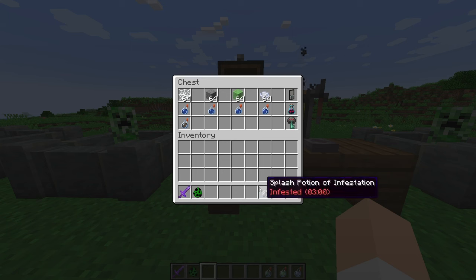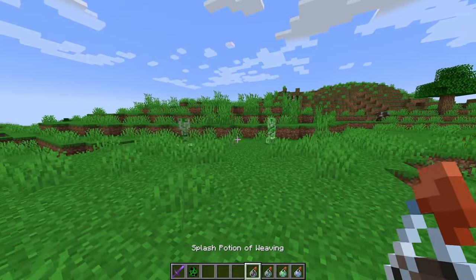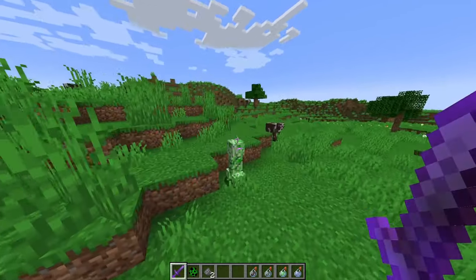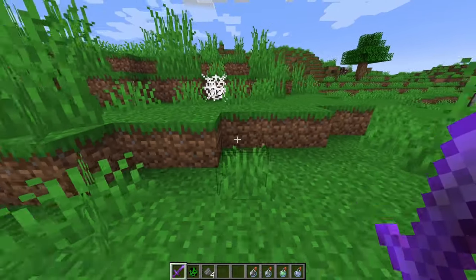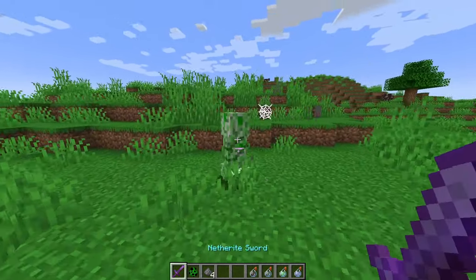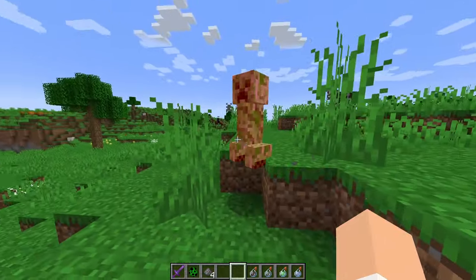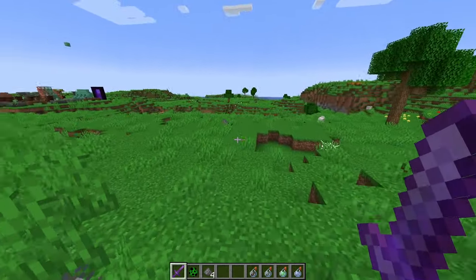So I'm going to take all of these and show you guys what they're all about. First off, the potion of weaving — I'm going to spawn a few creepers, throw the potion of weaving, and you'll see the new particles on them. If I end up killing these creepers, you'll notice that they spawn a cobweb. This could be used to slow down the player — it is a potion effect that happens inside of trial chambers. The potion of infestation: basically, every single time you hit an enemy that has this potion effect, there's a chance they will spawn silverfish. That is a very cool effect.